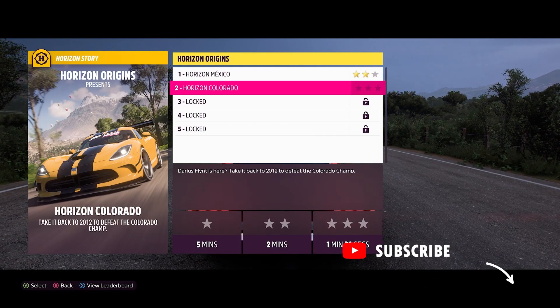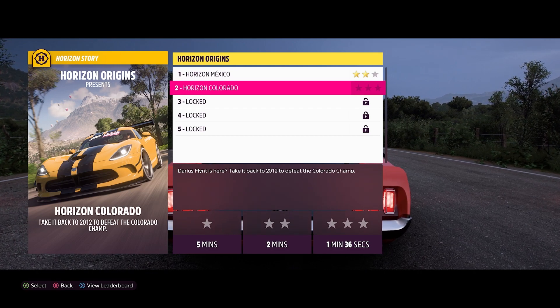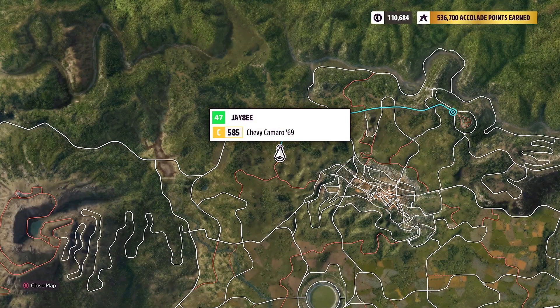For Smash Happy, we need to destroy all four bonus boards in the Horizon Origin story. If you are looking for a specific one, there will be timestamps down in the description.